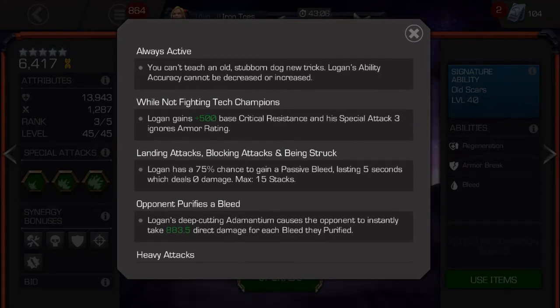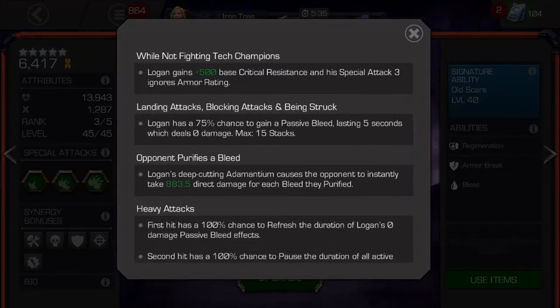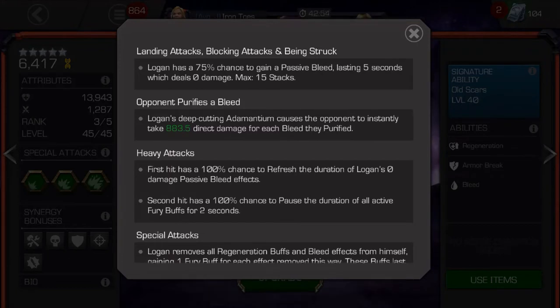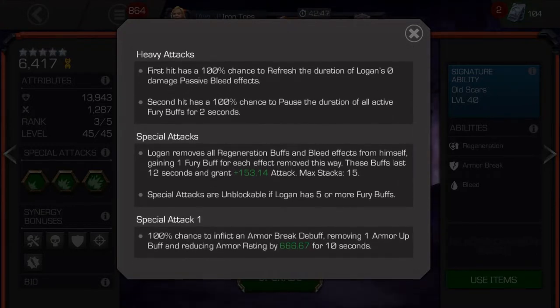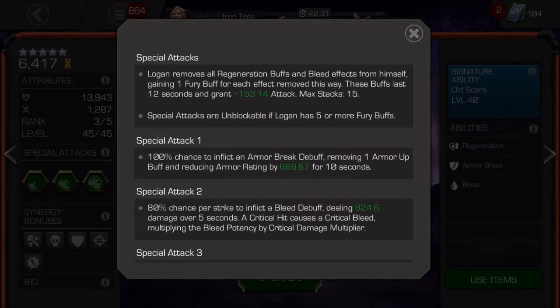You cannot increase or decrease his ability accuracy — you can change the potency, just not the accuracy. He's a little weaker against tech champs, but it's actually not too bad. He can get up to 15 passive bleeds, which don't deal damage to you — that's what you convert into furies now. Heavy attacks refresh the duration of his passive bleeds and pause his fury, though I don't find that too effective. When you fire a special attack, you take all those passive bleeds and convert them into furies. If you have 10, it's about double your attack; if you have 15, it's about 2.5 times your attack — a pretty sweet boost.